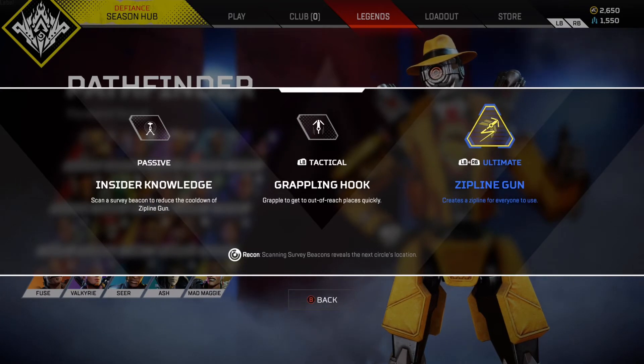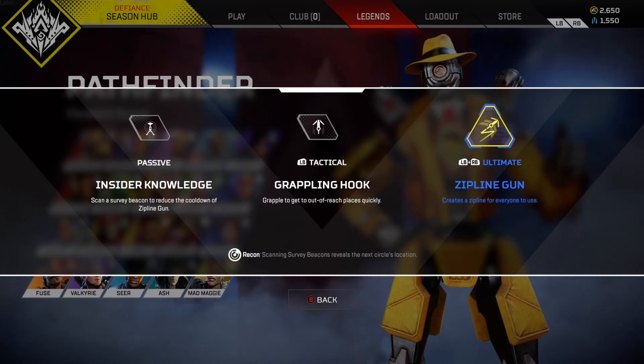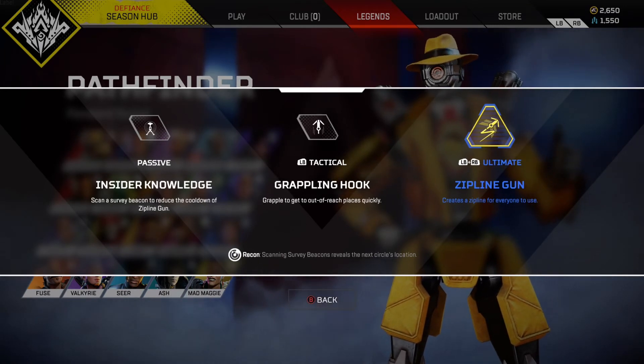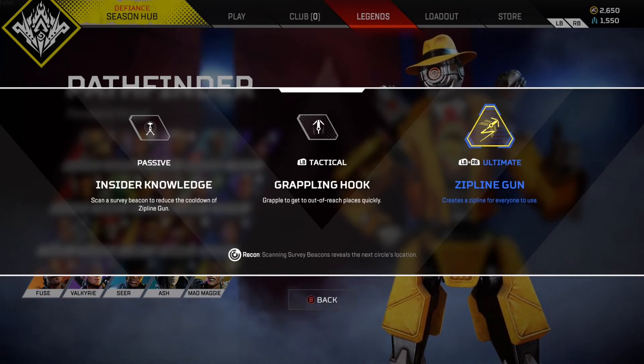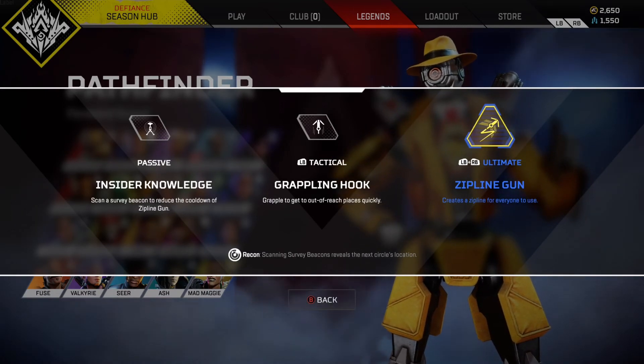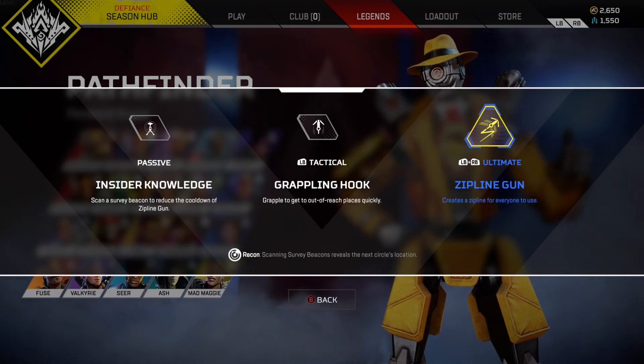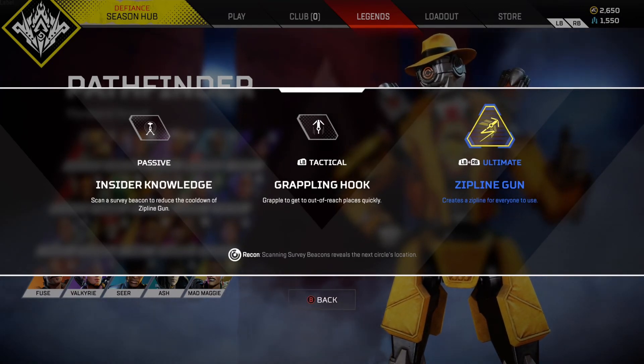I feel like there's a load of different things that you can do with this. First of all, make it so you are faster when using Ziplines. Because, as you already know, Ziplines are on every single map. Obviously there are Ziplines that aren't Pathfinder's, so it would be really nice to have on those normal Ziplines that you'd be able to go, like, twice as fast, maybe.